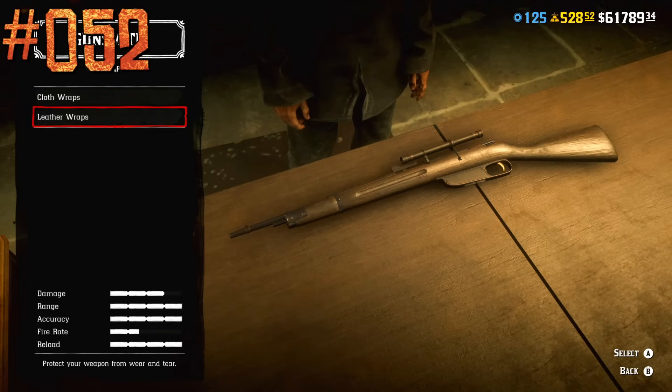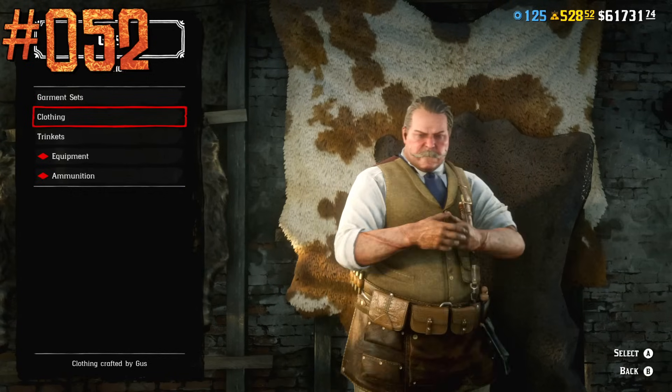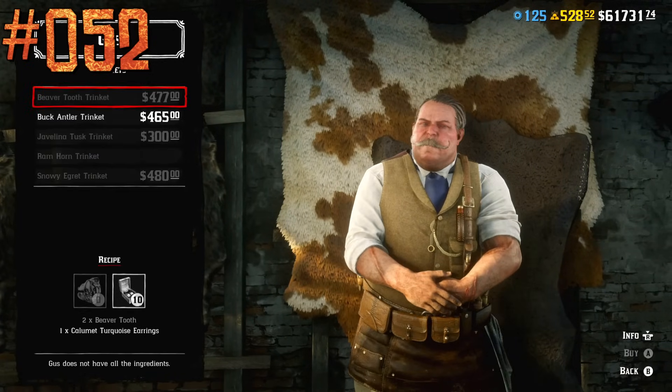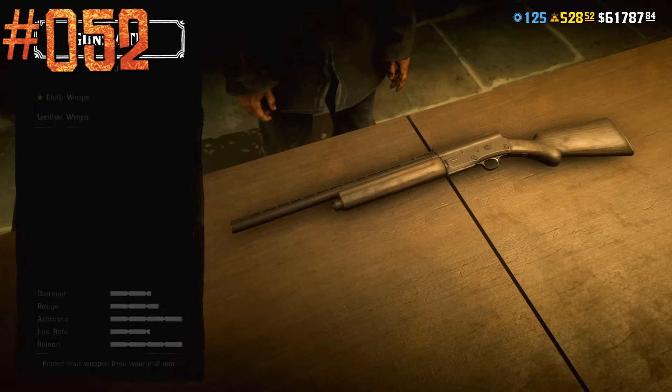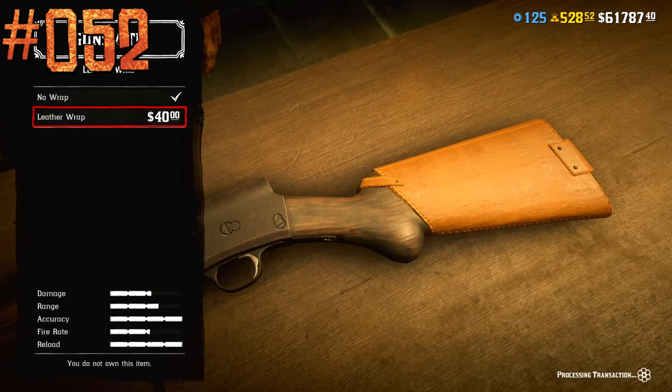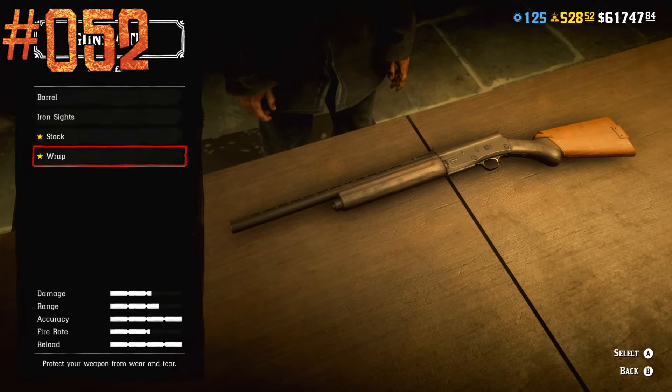Leather or clothing wraps decrease the rate at which a weapon loses condition by 10%, and so does the Beaver Tooth Trinket purchasable from Gus. These two effects stack up, so if you purchase the trinket and install wraps on your weapons, you will have to clean them less often.